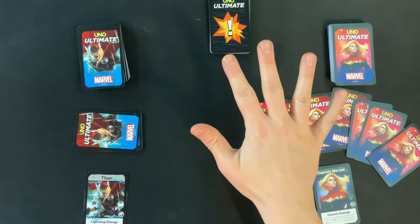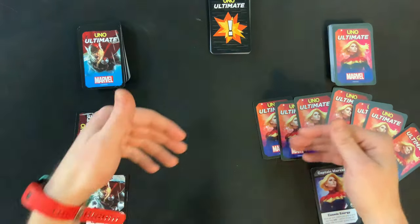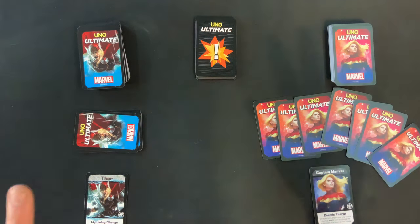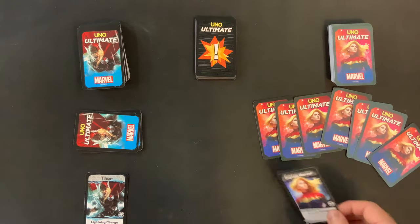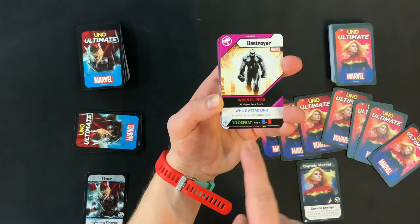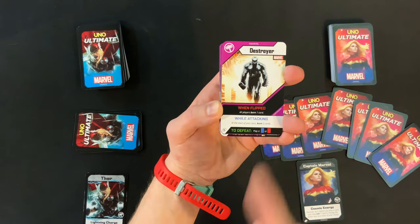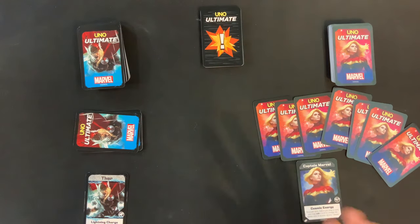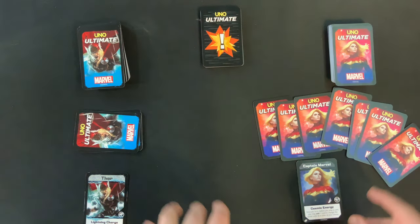On your turn there are five phases, but most of the time you'll only do a few of them. The first thing at the beginning of every turn is any start-of-turn actions — you'll know if you have these based on your special ability or the text on a villain. For instance, the Destroyer says 'at the start of your turn, burn two cards.' However, most of the time you won't have anything to do at the beginning of your turn.